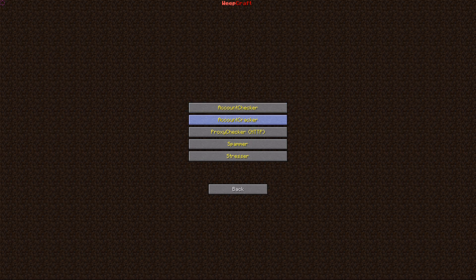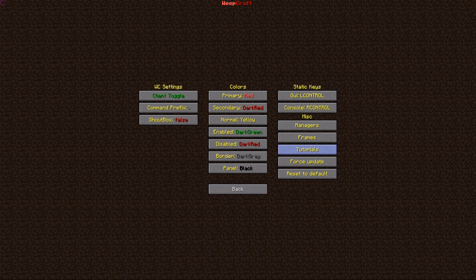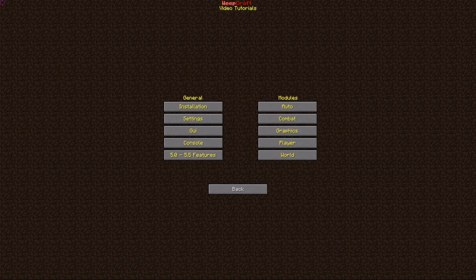Here we also have frames with an account checker, account cracker, proxy checker, spammer, and server stressor — pretty awesome tools, though I'm not sure all are working; the account cracker likely isn't. There are also some tutorials here, and flycoder has a YouTube channel with great tutorials for WeepCraft, so I'd recommend checking out his videos.